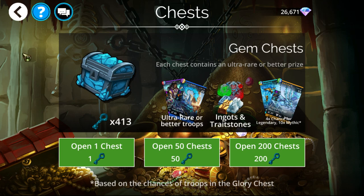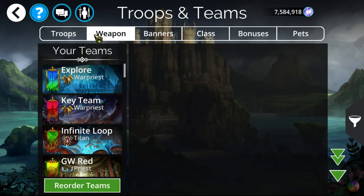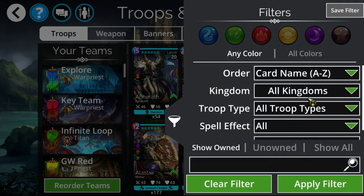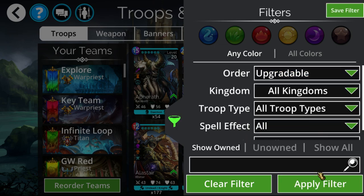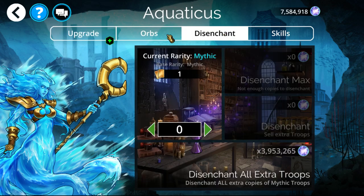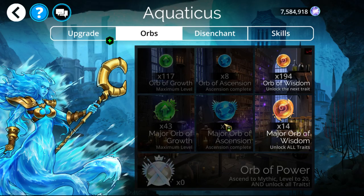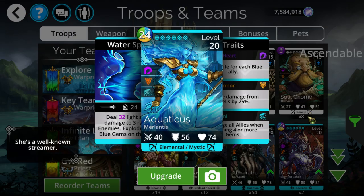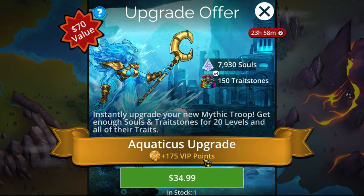With most new Mythics it's good to use Orbs on them, simply because of any rarity you get the most value from using them on Mythics. So we're not going to bother using any other resources — all we'll do is use a Major Green and a Major Orange and max everything out without needing to spend anything else. Since it's a Mythic, you're pretty much always going to want to do that, assuming you have spare Orbs. There we go, she's maxed.